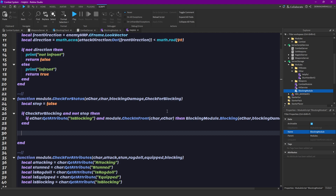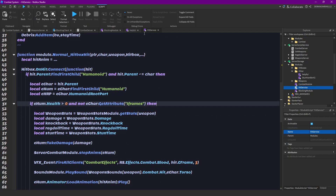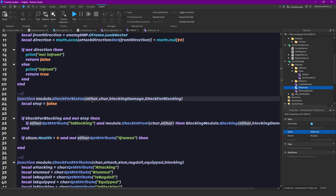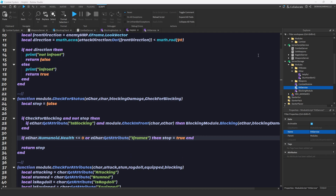We can also check if the enemy character get attribute iframe - we are moving what we already had in the hit server into here. We can get enemy humanoid. If it's smaller than or equal to zero, or has iframes, then we want to set stop to true. Down here we just return stop.